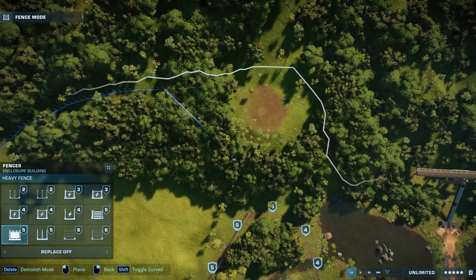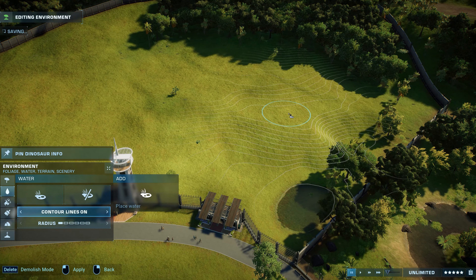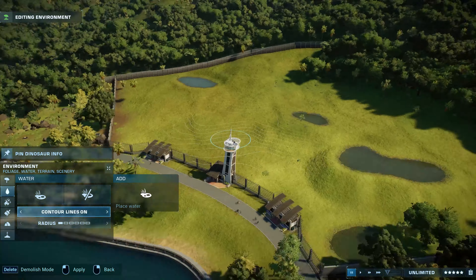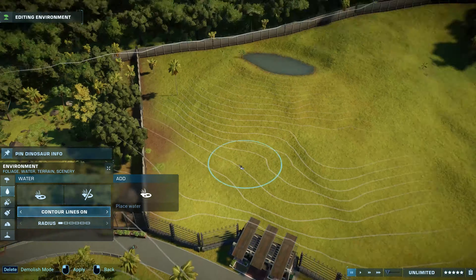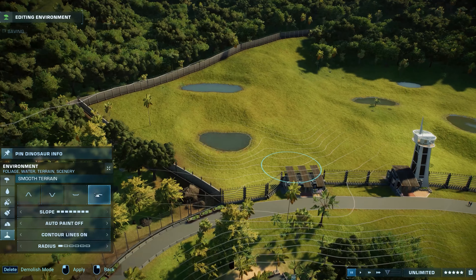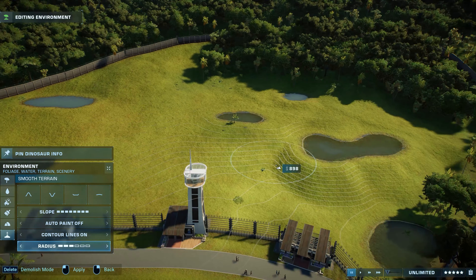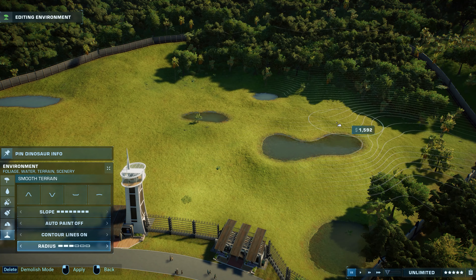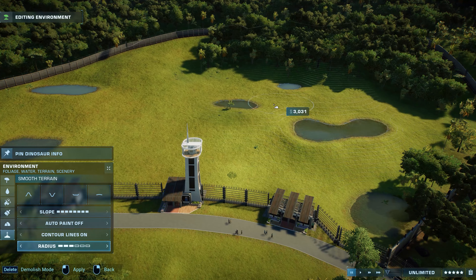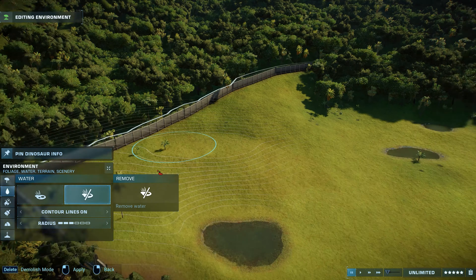I really wanted to add the T-Rex, but I wanted to find a very special place for it because it is such an iconic and probably the most well-known dinosaur of all. So I wanted to find a really nice, beautiful spot. The map we are building this park on is the Isla Nublar 2015, and it comes with a hill in one of the corners by default.